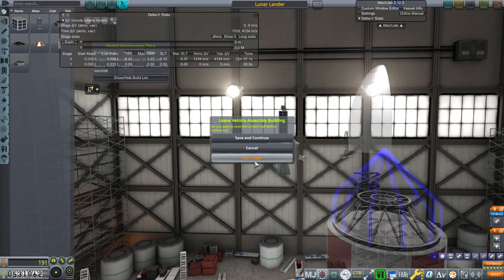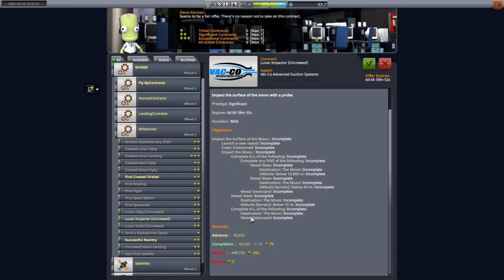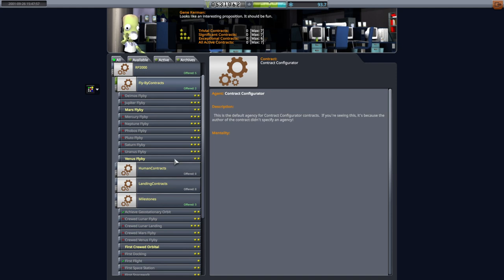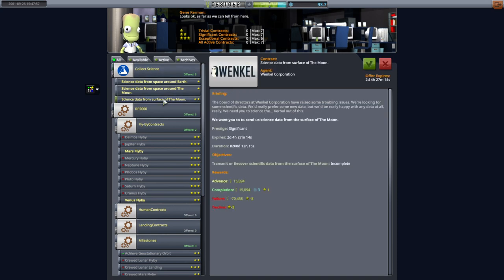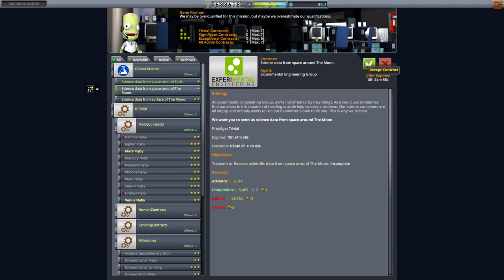Let's see what our contract situation is now. We've got another lunar impactor contract — they really like these. We've got another successful re-entry contract, but we've sort of done those things. Venus flyby, Mars flyby — I feel like might actually be beyond us. But science from the surface of the Moon isn't, or space from the Moon, or space around Earth. Maybe we should just pick those up on principle — we have the capacity.